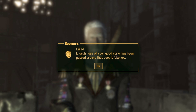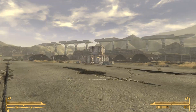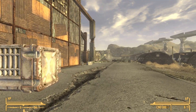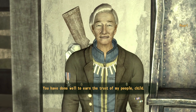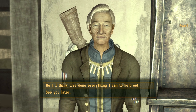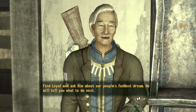You have now performed enough actions around the Nellis Air Force Base that the boomers now like you. We will now need to go back to Pearl and tell her. Go ahead and speak to Pearl in Pearl's barracks. Select the first option that you have done everything you can to help out. Pearl will instruct you to find Loyal and ask him about their people's father.